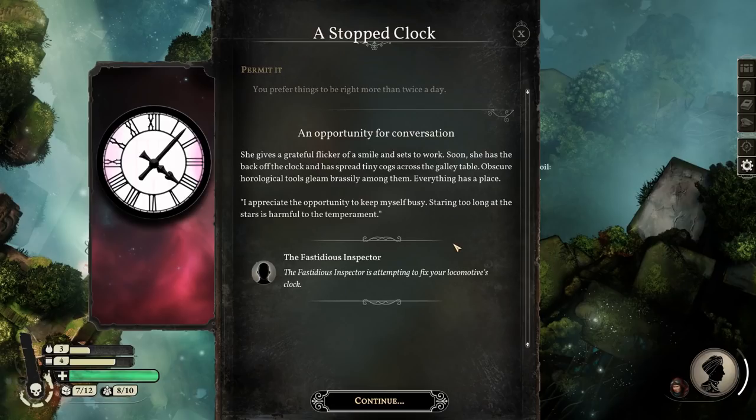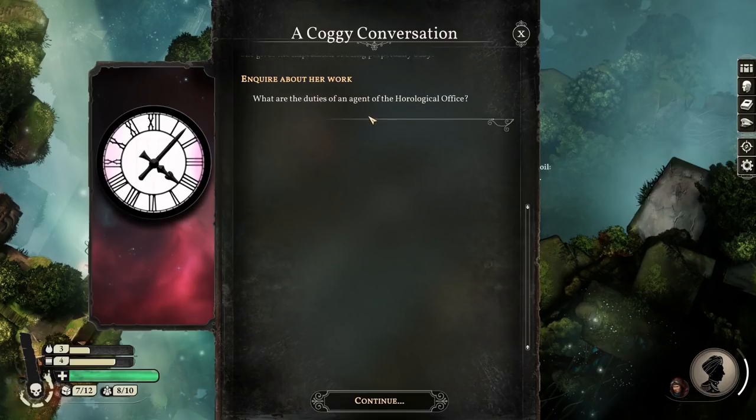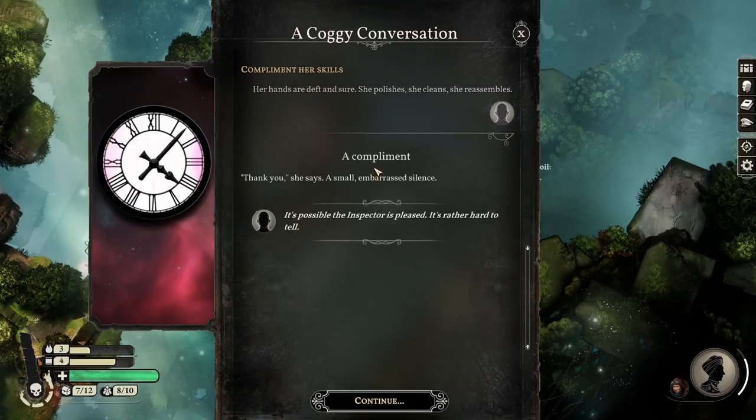'Soon she has the back of the clock open and has spread tiny cogs across the galley table. I appreciate the opportunity to keep myself busy. Staring too long at the stars is harmful to the temperament.' What are the duties of an agent of the horological office? 'It is of fundamental importance that 10 o'clock on the 2nd of June in one corner of the Empire occurs at the same time as 10 o'clock on the 2nd of June in the opposite corner.' There's a lot of lore you can learn here and we'll skip past it.